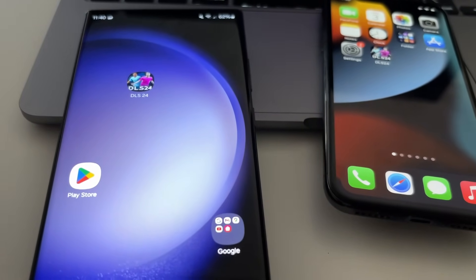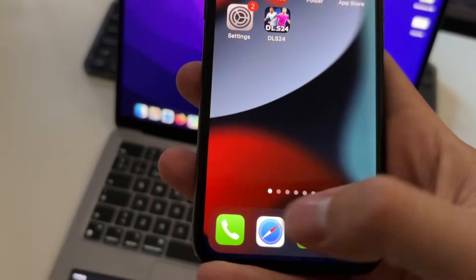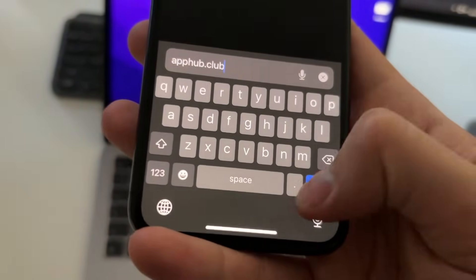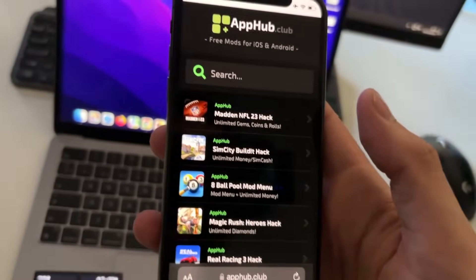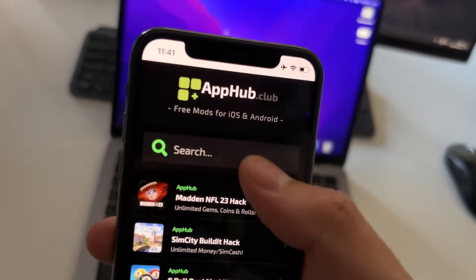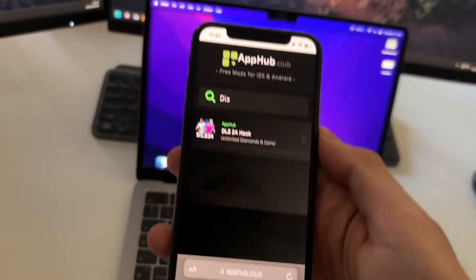After doing all of this, now we need to go to our browser — you can use Safari or Chrome. Access any of these browsers and go to this site called apphub.club. This is the official website of the developers of this mod for DLS24 that works on both iOS and Android devices. The best part is that you don't need to download any file or hack. Everything is automatic and super easy to do. Here on apphub, press search and type DLS — it should pop up with DLS24 hack with unlimited diamonds and coins.